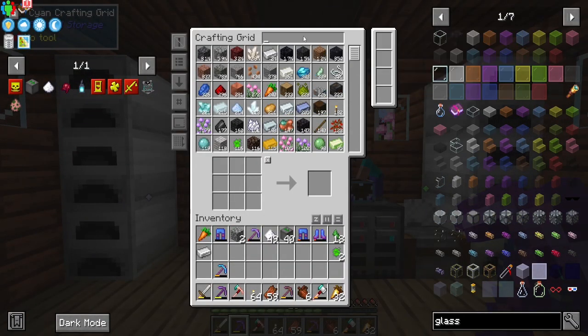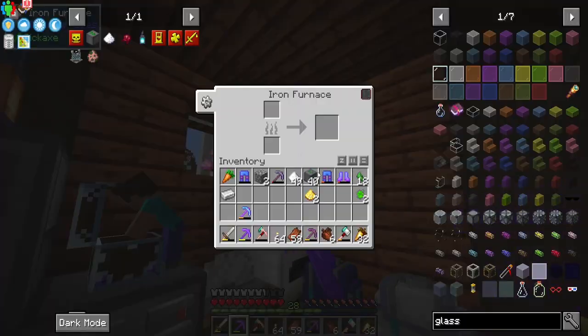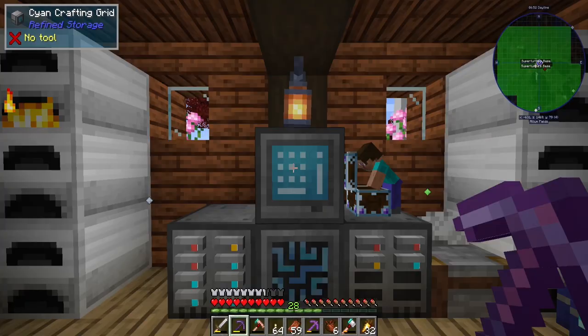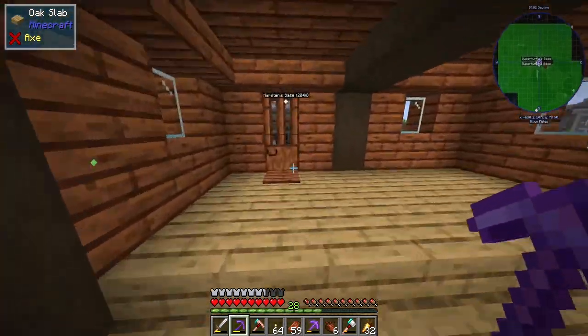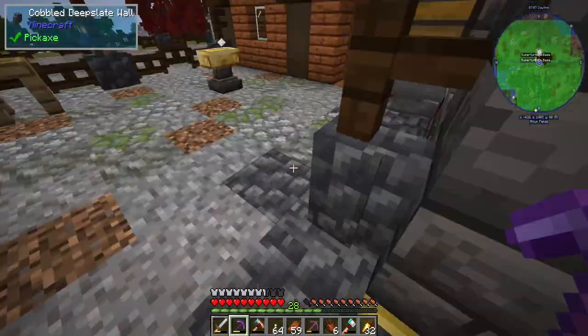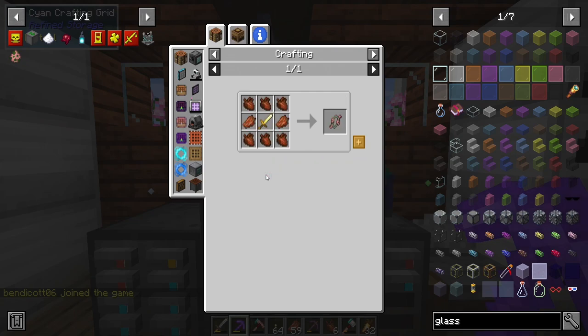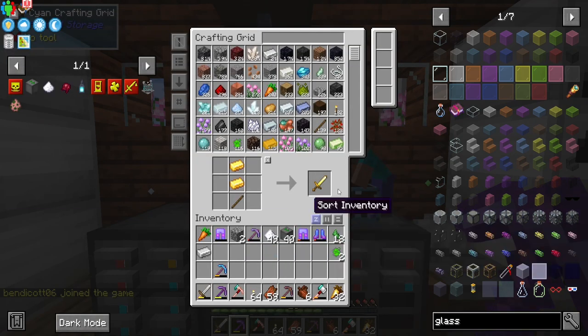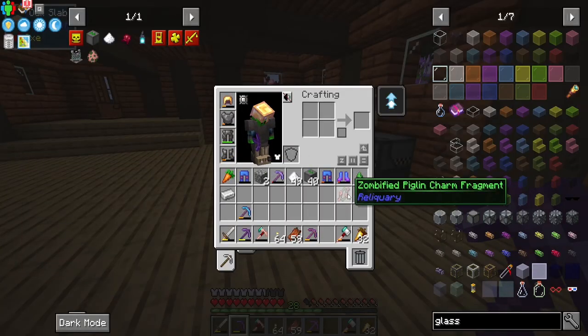All you need to do is make a gold sword. I'm going to double the raw gold with a hammer to get gold dust, melt it down, and make the sword. We need a bit more gold — thankfully I have some here. This is the whole reason we're doing this today — I am dangerously low on gold. We now have one zombified piglin charm fragment. Let's craft it into the spawn egg.